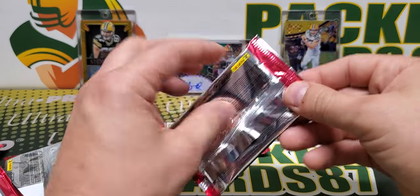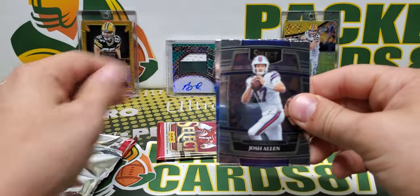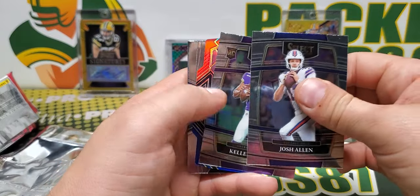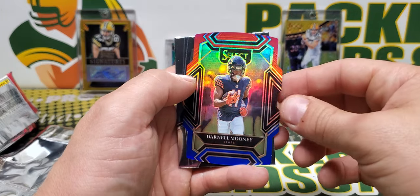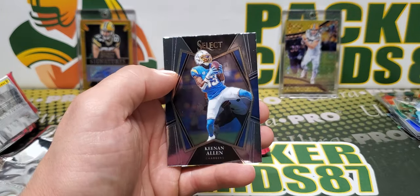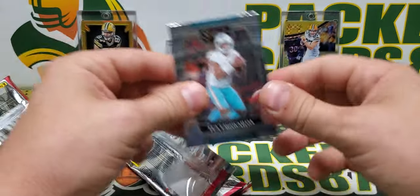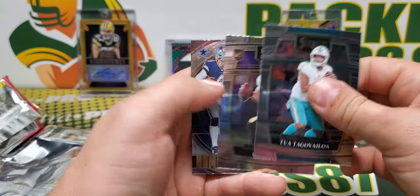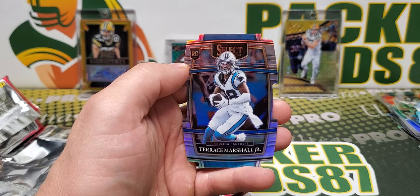2-2 Atwell. Wattel's doing pretty good. Darnell Mooney die cut, and Keenan Allen. Alright, last pack — let's see what we got. Tua, Book on the Rook, Dak Prescott, and Terrace Marshall Jr.